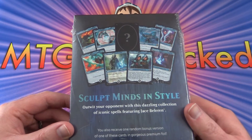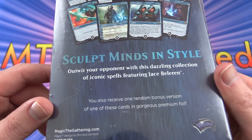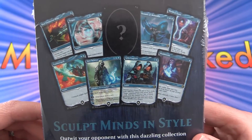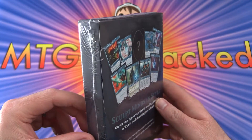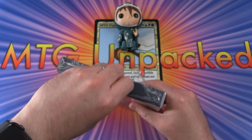You can sculpt minds in style. Outwit your opponent with a curated collection of iconic spells featuring Jace Beleren. You also receive one random bonus version of one of these cards in gorgeous premium foil. So they just spoil it there right away, but you get an extra foil card. I'm curious what we'll get, and I guess that's an excuse to pick up more than one of these.